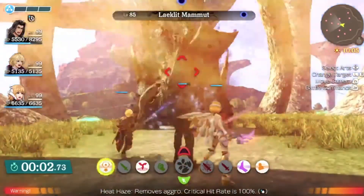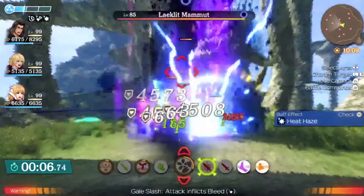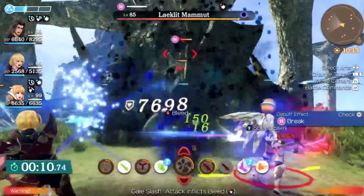So we're going to go like that — Heat Haze, Soaring Tempest to start us off and get loads of party gauge, and then Geos Slash and Worldly Slash, and it's as easy as that.